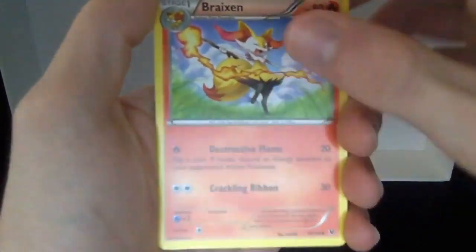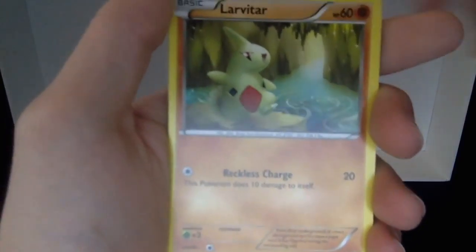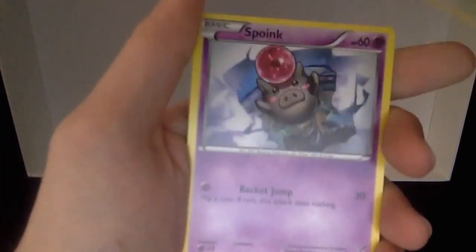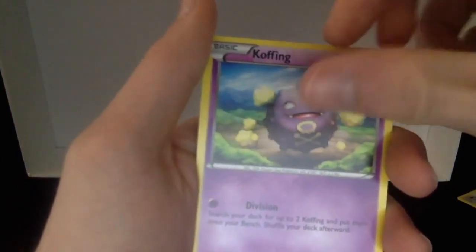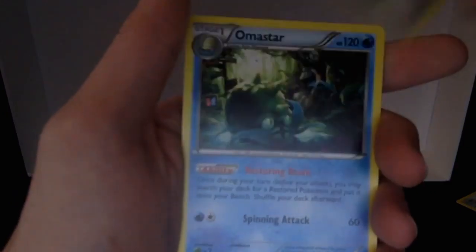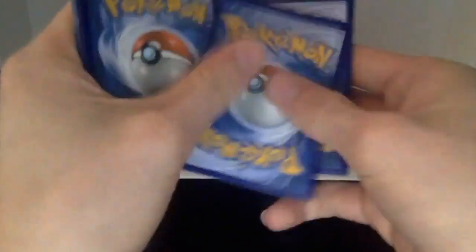Alright, so we got a Breloom, an Anu, a Lucha, Larvitar, Diglett, Munchlax, Spoink, Cofagrigus, the reverse holo Kangaskhan — I actually like that, that's really cool — and an Omanyte, just a regular rare Omanyte. Nice little art there, looks real cool. Next pack.